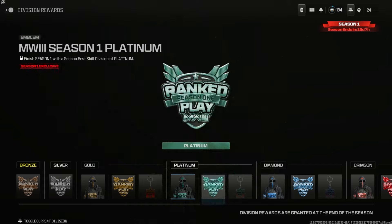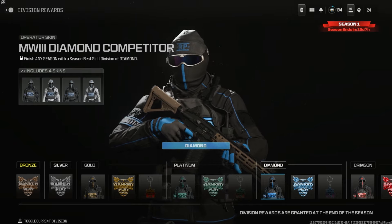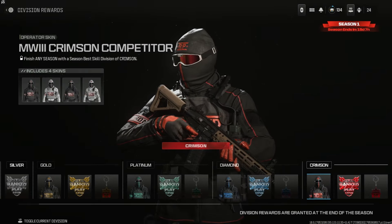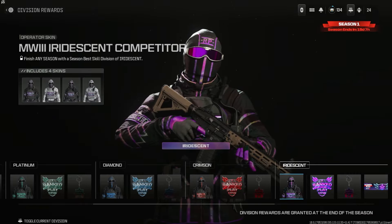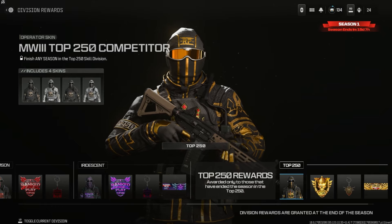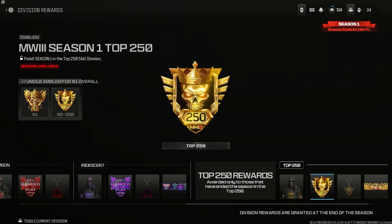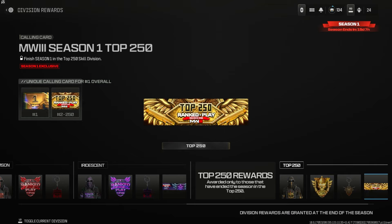For Platinum you get four platinum operator skins, an emblem, and a charm. Diamond is similar — four operator skins, an emblem, and charm. Same with Crimson. Iridescent adds a calling card on top of the four operator skins, emblem, and charm. For Top 250 — pretty difficult — you get four operator skins with a gold accent look, two different emblems, a charm, and a calling card.